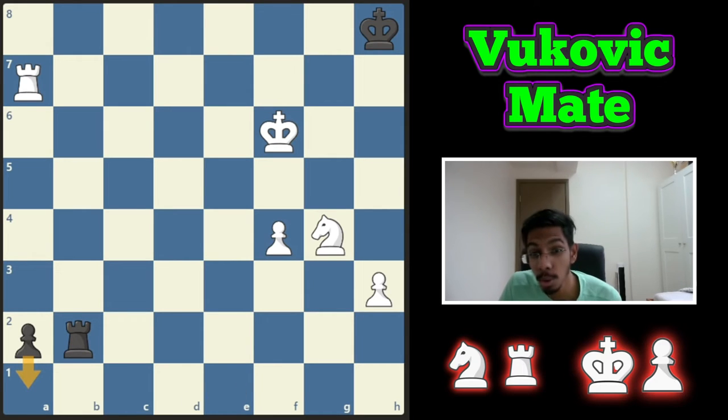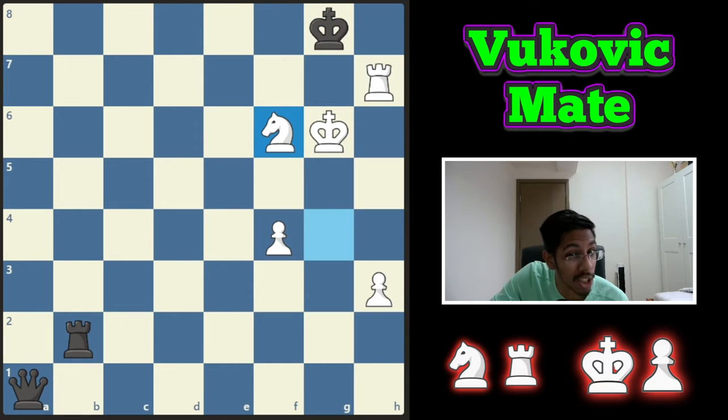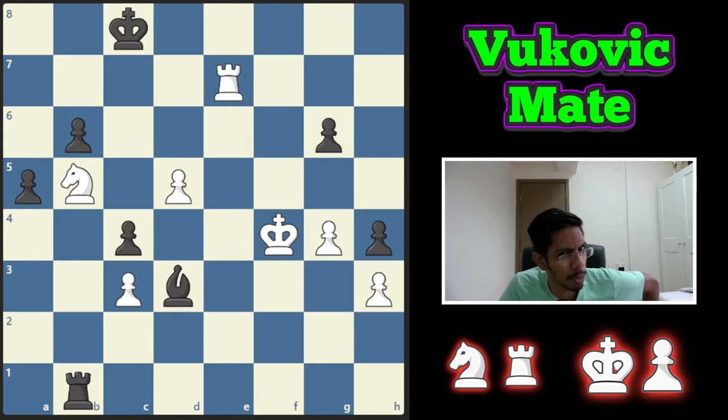Another crazy one — black is about to queen. What do you do? You just move the king, black makes a queen, don't take the queen, but give a check, king moves, another check, king moves, and a mate.